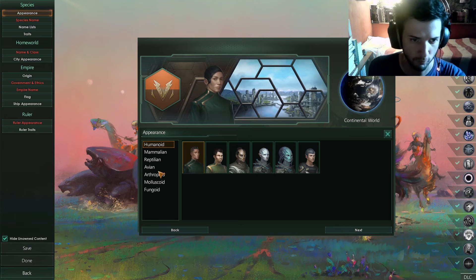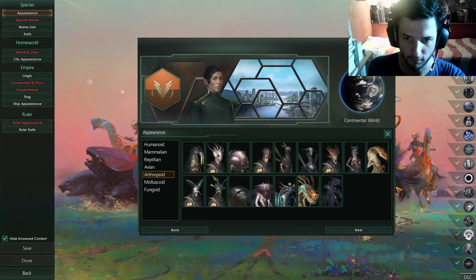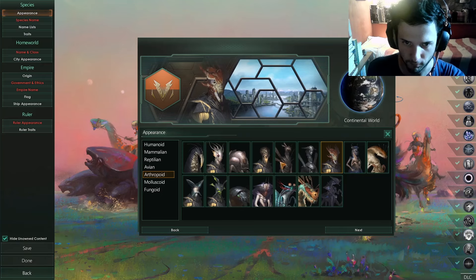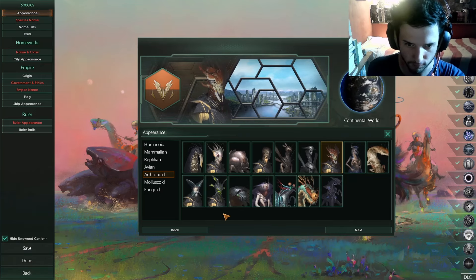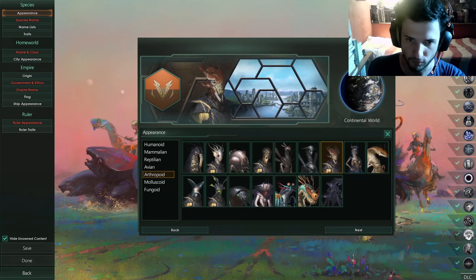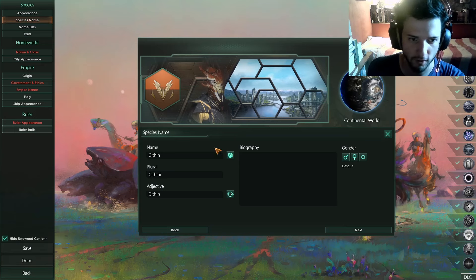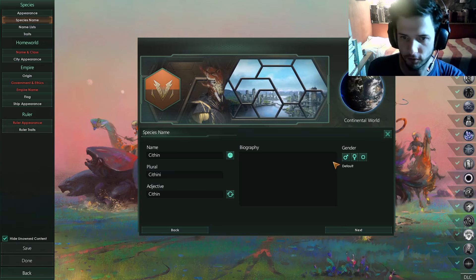What we're going to do is just choose the portrait that you love the most. In my case it's this one over here because I really love the insectoids — this one is the best, it's so freaking lovable.